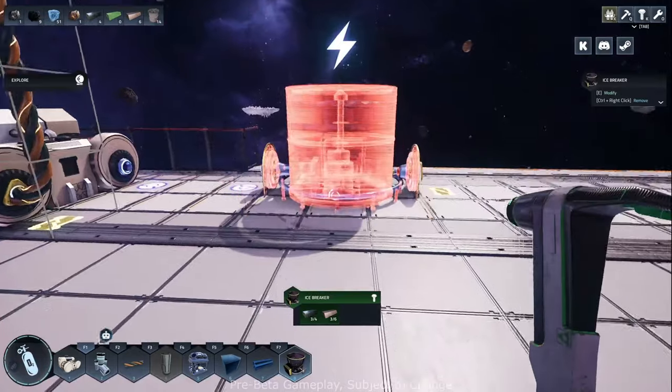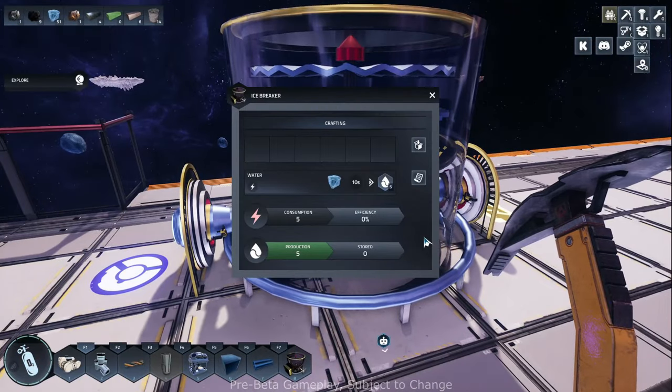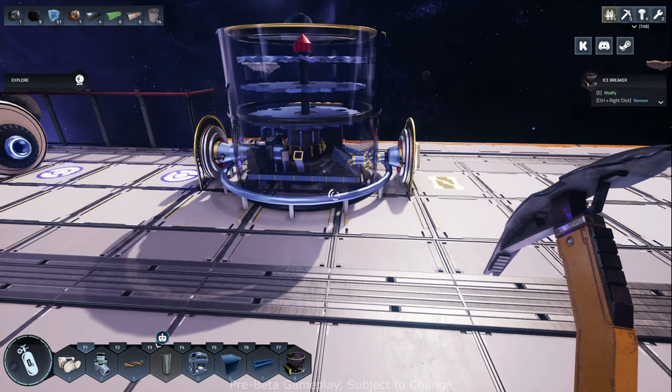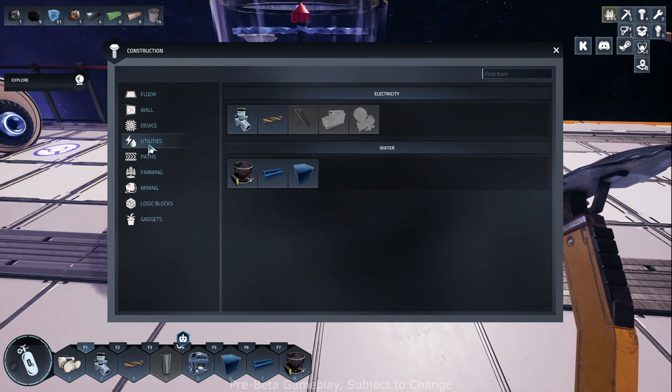Let's pop that guy down. Hit V again to get out of the build menu. Looks cool. What do I do with it? I gotta put ice in and it's going to kick out water. We unlock those pipes - I probably need to build those. Let's look at the build menu. Do we have pipes? I don't see them. That may just use these plates.